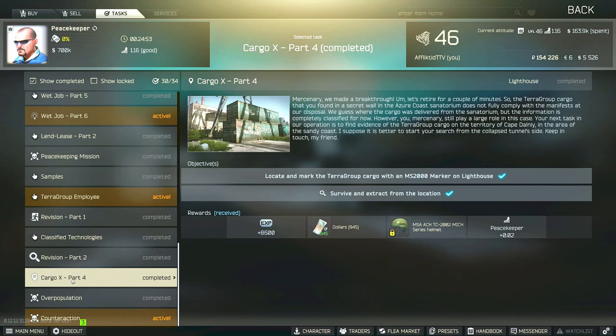Hi guys, this is a Peacekeeper Task Guide for Cargo X Part 4. For this task you have to locate and mark the tier group cargo with an MS-2000 marker on Lighthouse, and then you have to survive and extract from the location.